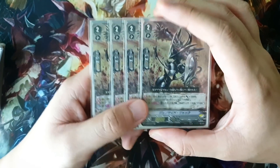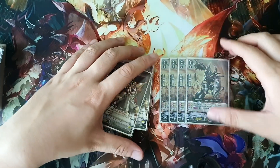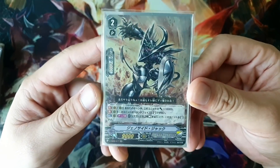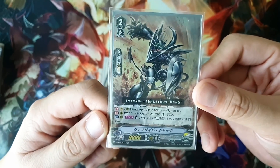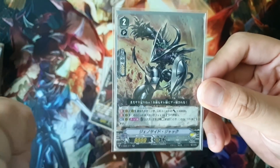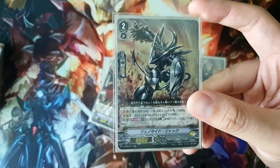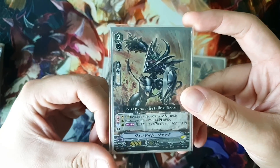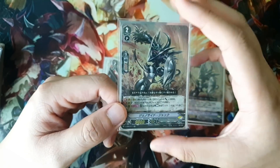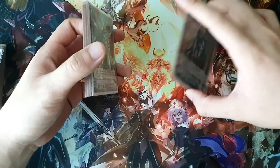I play 4 copies of Genocide Jack — a brand new card that is really strong for Nova Grapplers, returning from the original series. His skill on Vanguard and Rearguard during your turn gives him plus 10,000 power, making him a 19k attacker, or 29k on an Excel circle. He has a restriction — he can't stand during the stand phase, but once a turn you can rest two of your rearguards to stand him. There's a combo that works with this which I'll cover in a separate video.